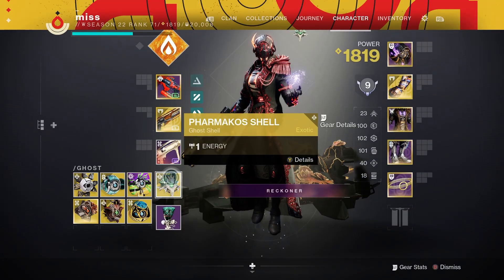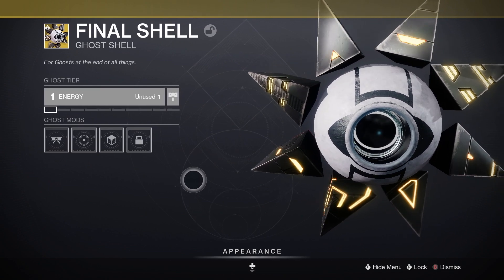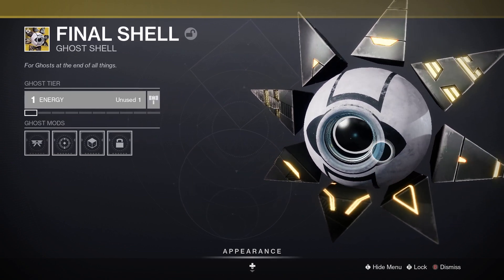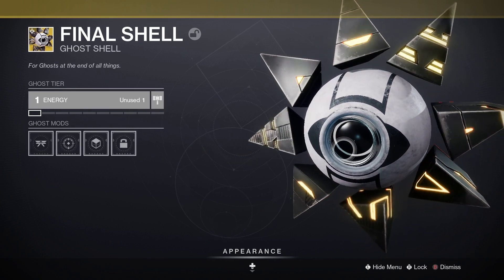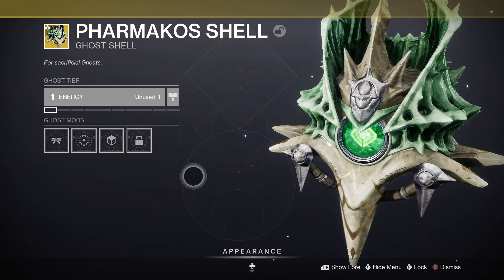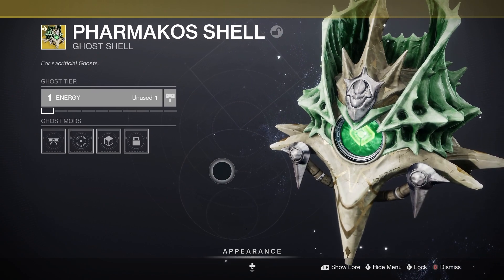I do like that Bungie is experimenting with completely different kinds of ghosts. The Final Shape pre-order shell also has a different looking ghost — it has no eye at all, just completely dark with very, very little amounts of light in it, just a tiny little dot. But overall, what do you guys rate this ghost shell? Let me know in the comments below and are you going to get it?